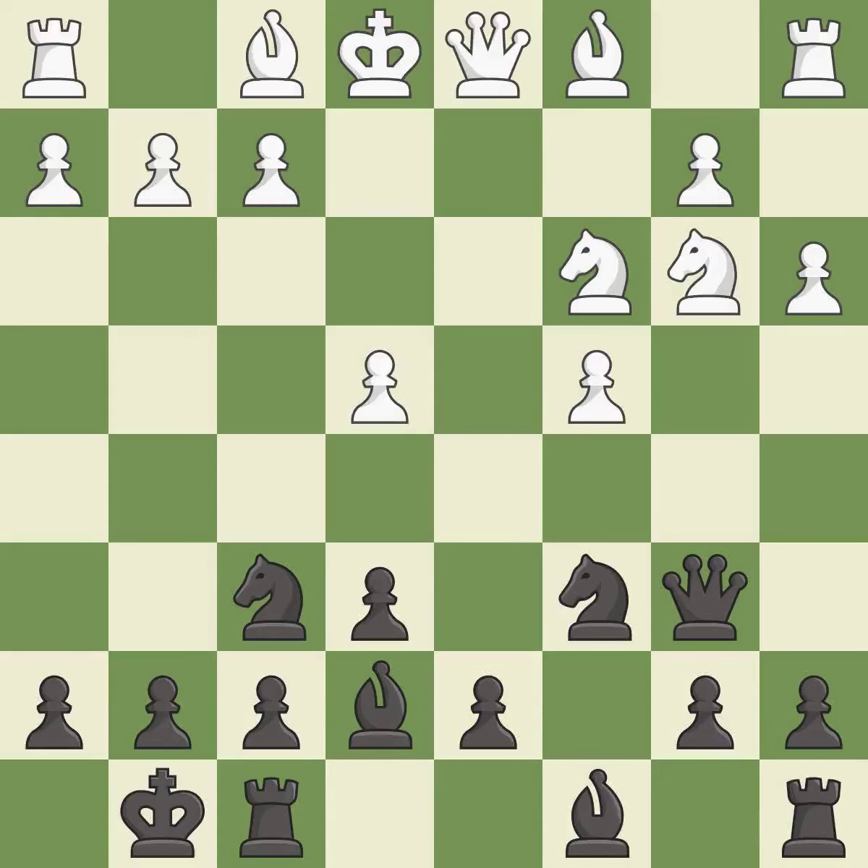Castling gets the king to a safer square, out of the center of the board, while also developing a rook. Castling kingside tends to be safer because the king is further from the center — it is excellent. This activates a bishop by developing it off of its starting square — it is excellent.